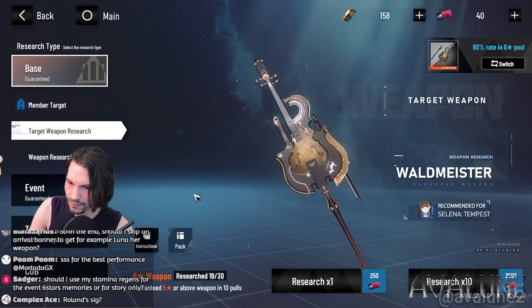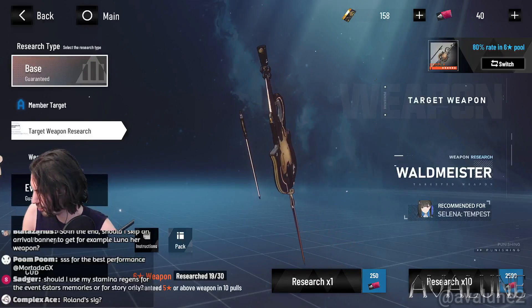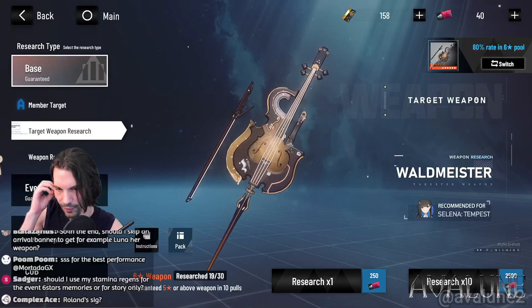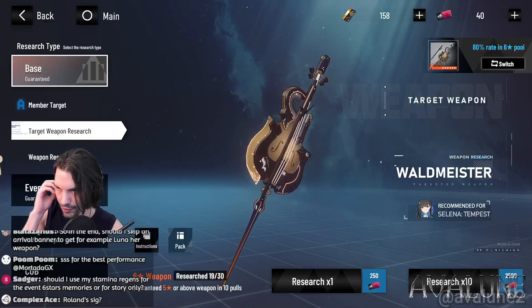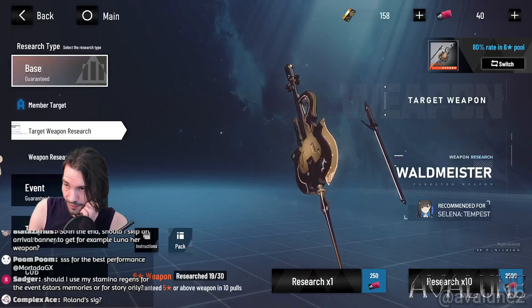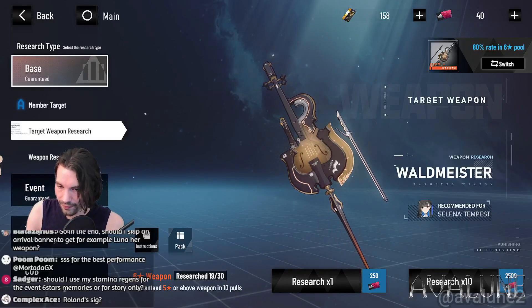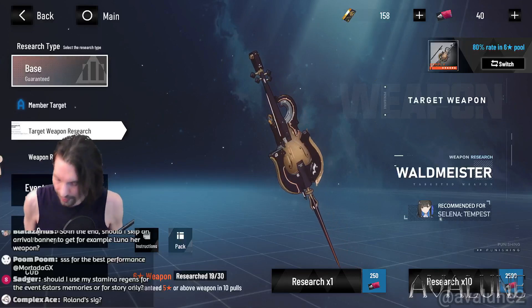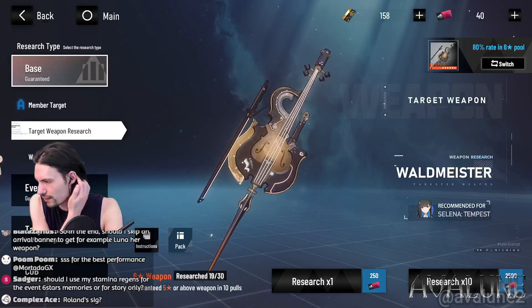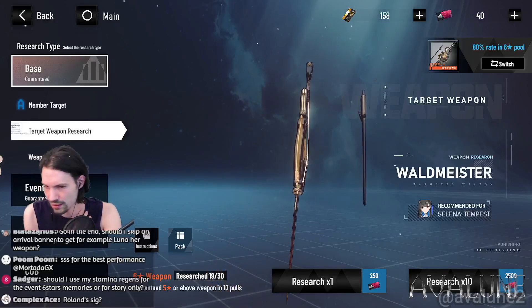Five-star weapons are something you want to get at least if there's no six-star weapon available. But if my Luna has a six-star weapon, I'm okay with the rest of the budget dark team having a four-star weapon, because I'll probably swap them out sooner or later. Why invest resources into something that's going to be replaced anyway?